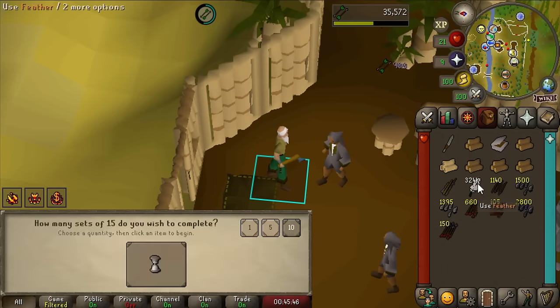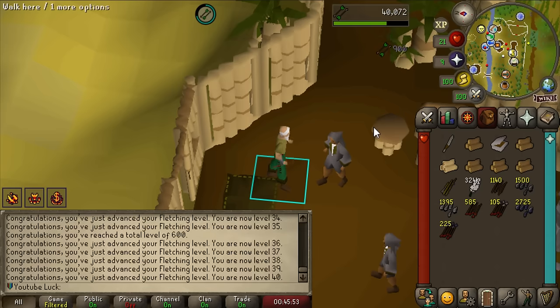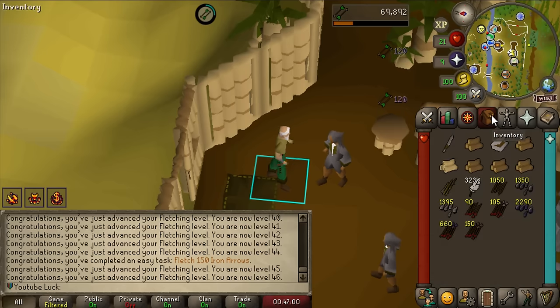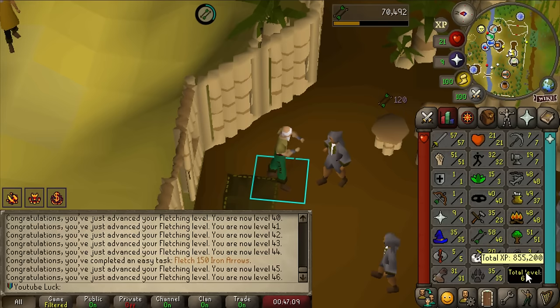Look at this XP for making mithril arrows - it's so beautiful! I'm plowing through the Fletching levels. I didn't have high enough Fletching to make a teak stock yet, but now I'm kind of addicted to watching the XP roll in. Since we just hit 600 total, the Crystal of Memories basically starts at a 6-minute cooldown, but every 300 total levels it reduces by one minute.